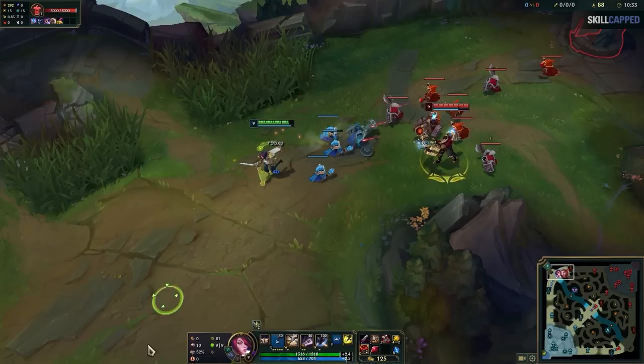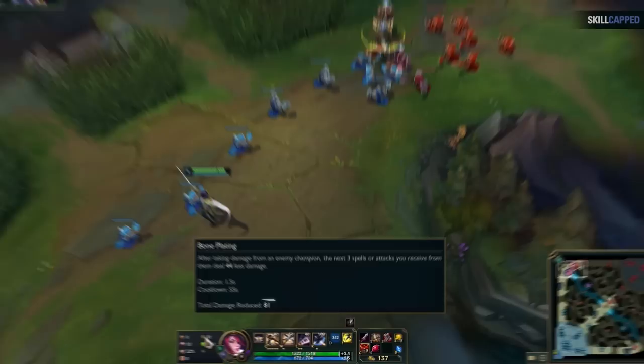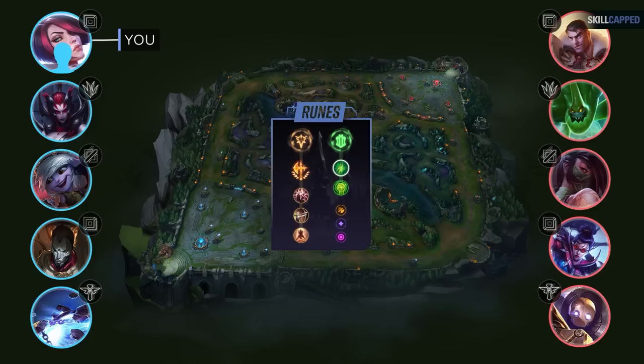For example, if you always default to the Bone Plating rune in the Resolve tree, you'll quickly realize when it's good and when not to take it if you have your runes showing constantly. Versus ranged laners, they're able to easily poke it off with a single auto attack, meaning you'll get close to zero value with this rune during the lane phase. If you play with your runes showing, you'll very quickly begin to see how awful it is to take, and you'd quickly learn to adapt to something like Second Wind in those types of matchups.